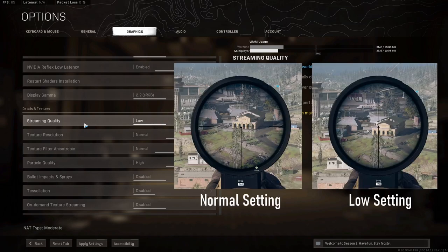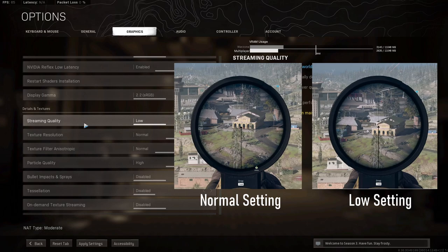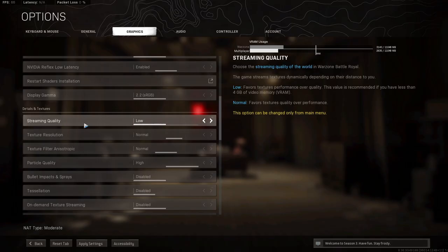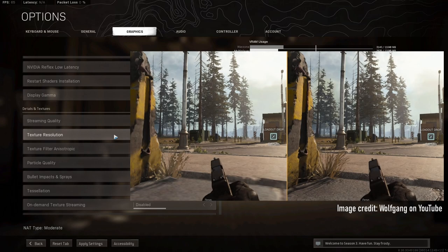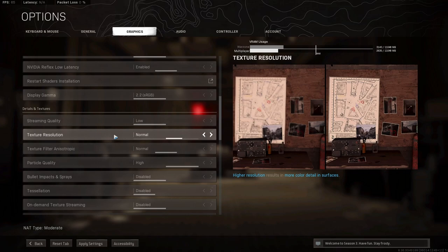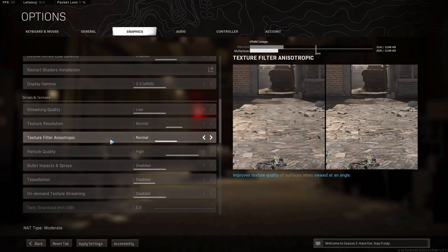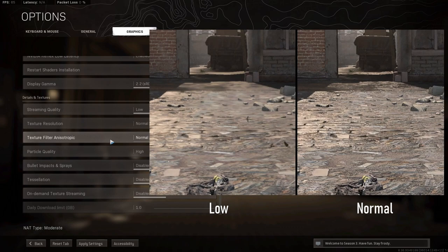Now onto the Details and Textures tab. Streaming quality affects how textures render at long range — for example, when you scope in on a sniper, the world can look blurry because the game renders low-resolution textures to save frame rate. I run Low personally since I don't engage in long-range fights, but feel free to experiment. Texture resolution controls how many pixels are given to objects like your weapon or in-game objects. I run Normal. Texture filter anisotropic cleans up textures when viewed at an off angle — I'd recommend Low or Normal; I run Normal.